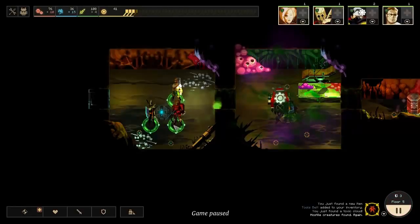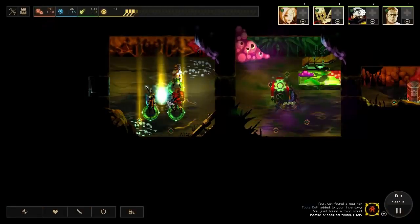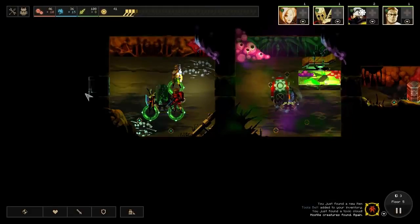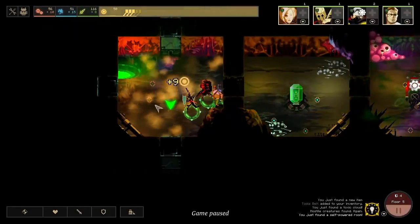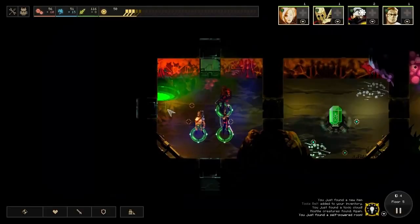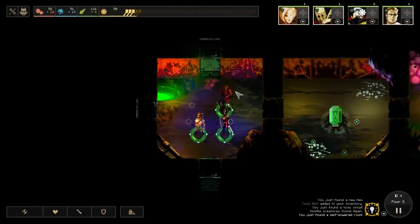There we go - turn the lights on in here and we're going to throw down a food replicator as well. Excellent, so we've got all of our resources generating. 15 science a turn is pretty darn good, so I can't complain about that. Let's go to the next room and see what's in here. Lots and lots of dust, and we've got a self-powered room - this is actually really nice. Found a couple really good rooms in this direction, this has been a pretty sweet start. I'm tempted to throw some turrets in here because I have a feeling we're going to need them soon, but we have two rooms worth of power already so maybe not.